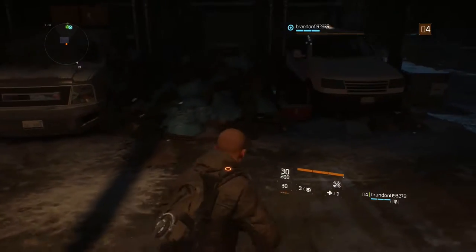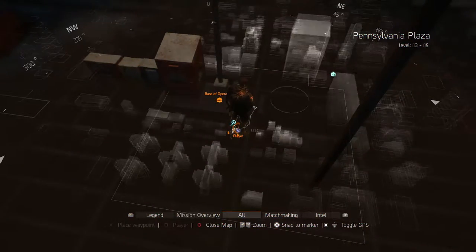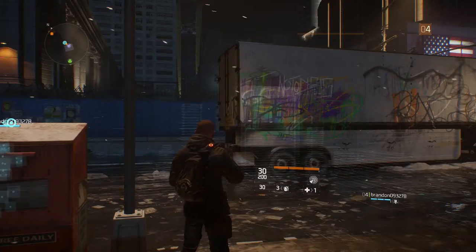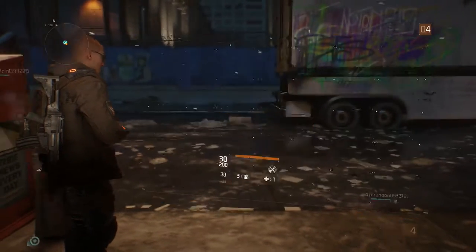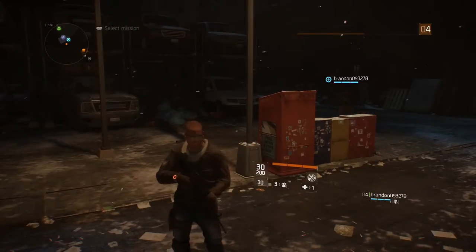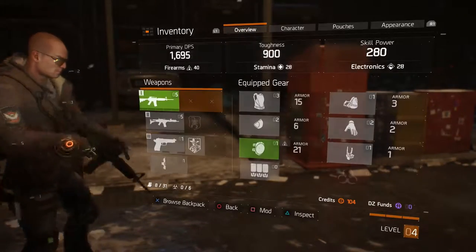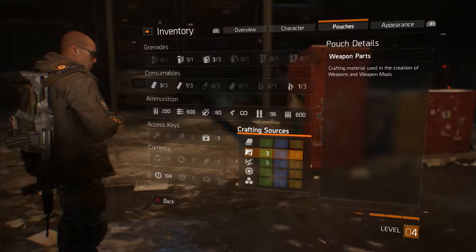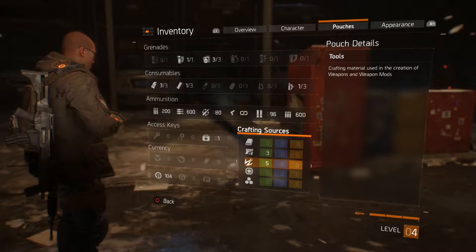There's another toolbox. It says select mission — we haven't even set one up yet. Up near the mini-map we gotta set the map. Let me see what type of tools I got. I keep opening the wrong menu. Come on — inventory. Pouches, here we go, crafting source. Crafting material used to create — I got three parts for a gun and five crafting parts in the green column.